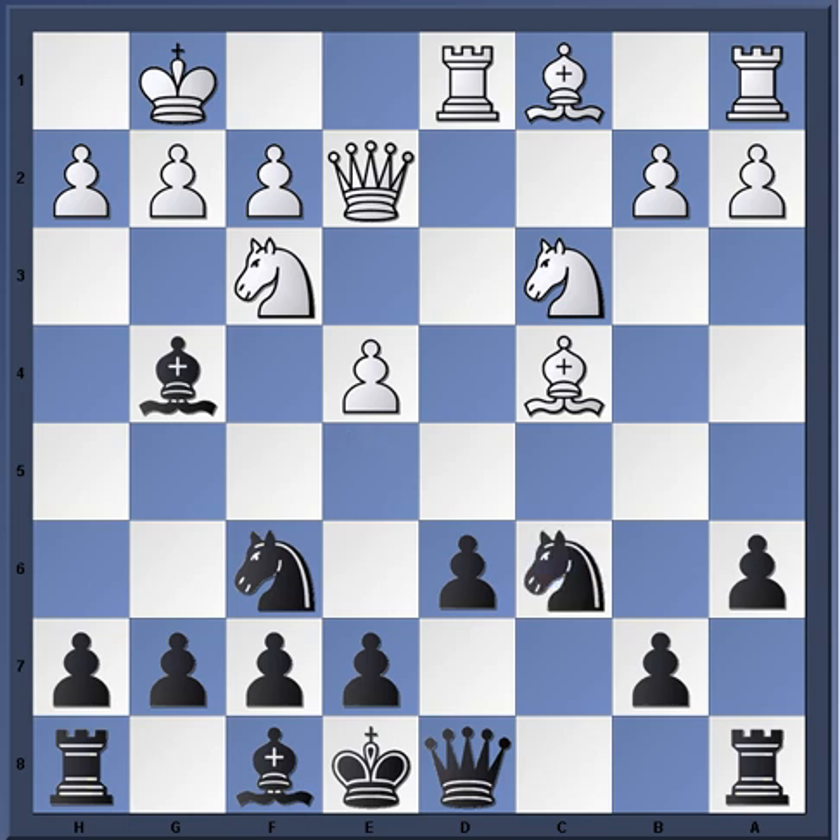If you're black here, you have to be very patient - don't try to resolve the problems quickly. So e6 is played, and Ackerman played bishop to f4, piling on the pressure on the d6 point.